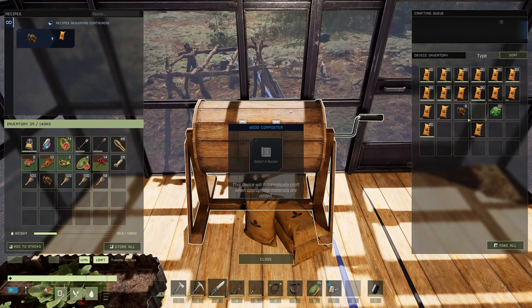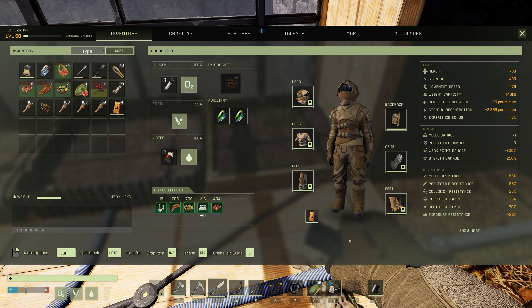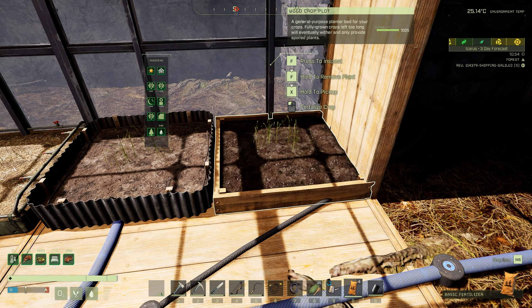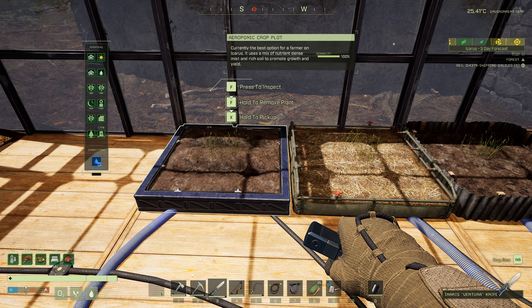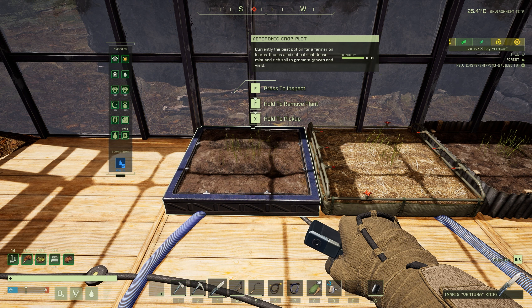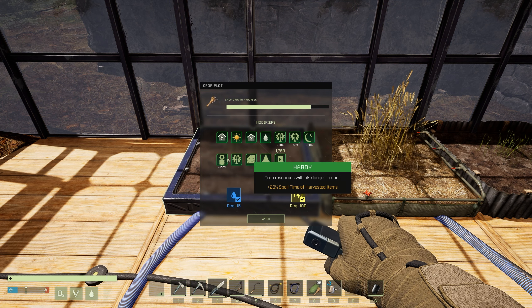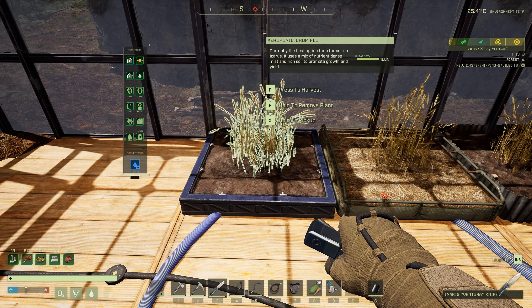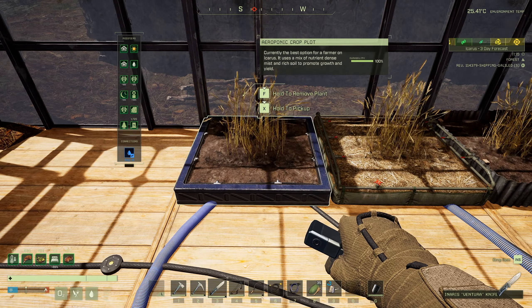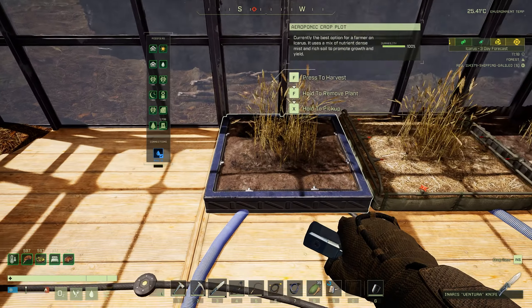To fertilize, grab your fertilizer and put it on your hotbar, have it selected, and left click to fertilize the crop. As you may have noticed, the way you fertilize crops has changed. To check how long is left on your fertilizer, press F on your crop plot and you can see the number highlighted. This shows all the bonuses for grown crops. The new aeroponic crop plot's 25% speed bonus stacks with fertilizer, which gives plus 15% planted crop growth speed and plus 15% yield — so you get an additional 15% speed on top of the already 25% speed and yield.